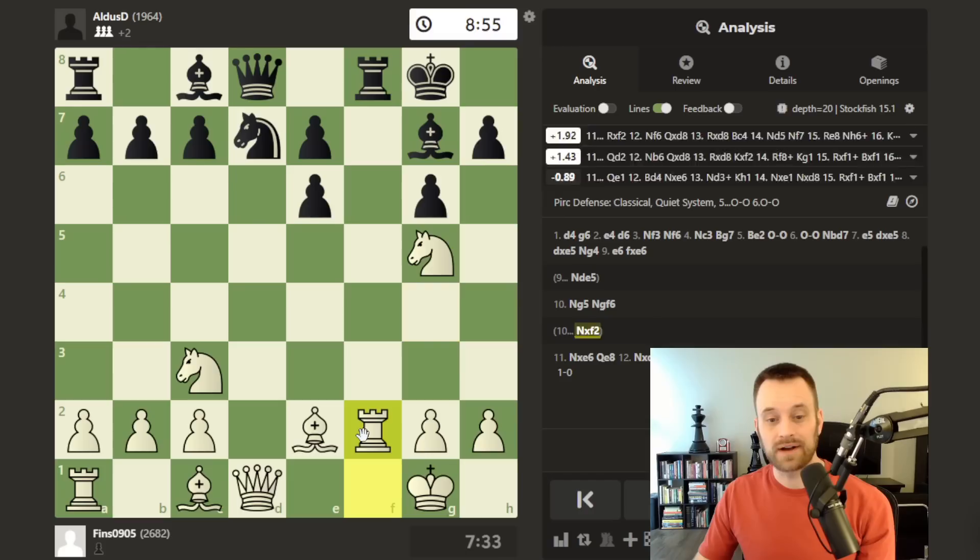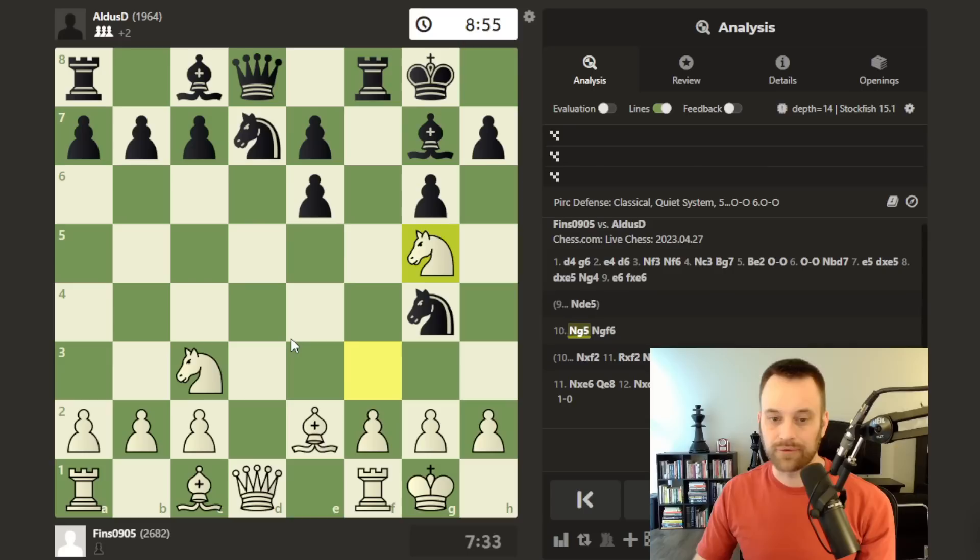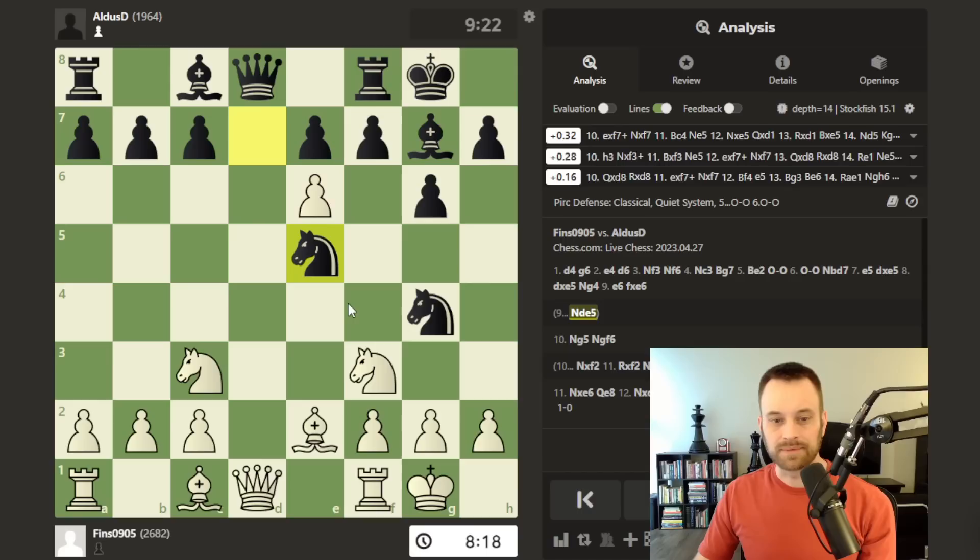Black has to play knight takes f2 here, looking for at least a pawn for the material that will be lost — and that's not looking too hot. I feel like the evaluation almost understates the advantage. I guess black has a couple pawns and it might be mildly difficult for white to get through, but that should be winning for white. So definitively this is the losing move and black probably has to try their luck with knight d to e5.